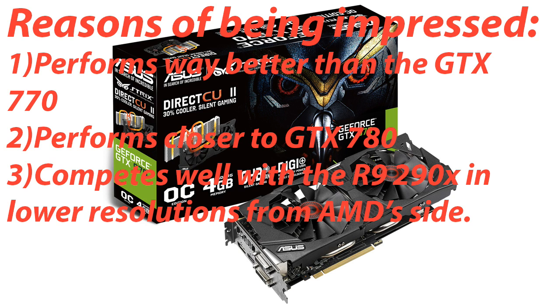The GTX 970 really impressed me — it performs way better than the previous GTX 770 and stacks up close to the GTX 780. From AMD's side, it even beats the R9 290X in some games at 1440p. This card has the best price-to-performance ratio in my opinion. Almost all games ran at decent frame rates at 1440p, so at 1080p it's a game killer with all settings maxed out. The Asus Strix comes in at around $340, which is by far the best value at that price point. Two GTX 970s in SLI also outperform a single GTX 980.